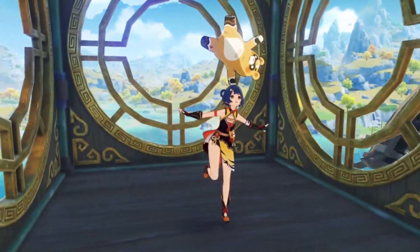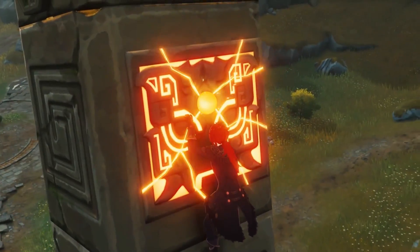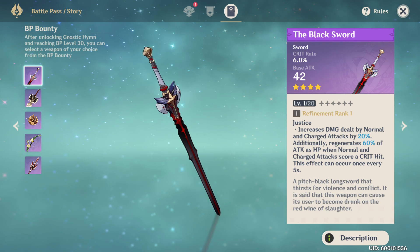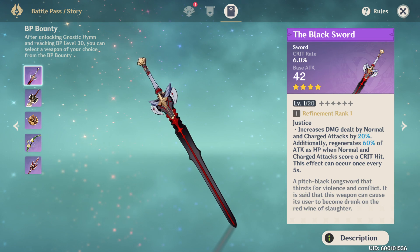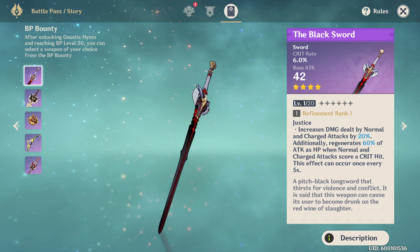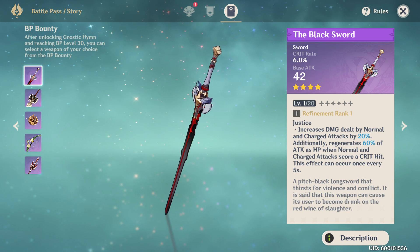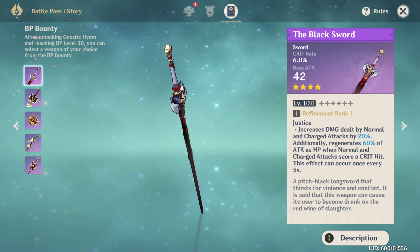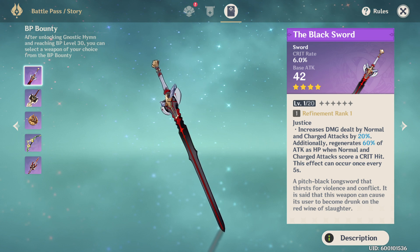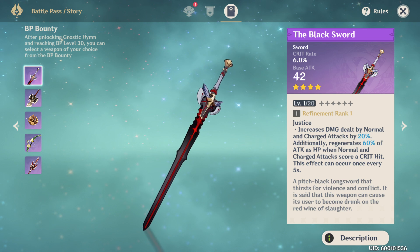First up we have the black sword. Just like all of the other battle pass weapons, the substat here is going to be critical hit rate. These are destined to be endgame weapons with that crit rate substat. Getting crit rate very early on isn't the easiest thing to build a character around — you need a substantial amount of crit rate, matched with crit damage, attack percent, and maybe some elemental damage. So crit rate is not a very beginner-friendly stat, and this should be a weapon you're going to be using long term, not early on.